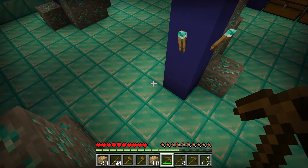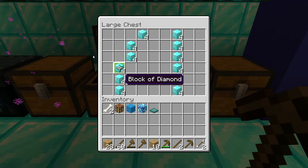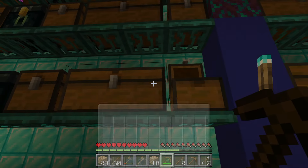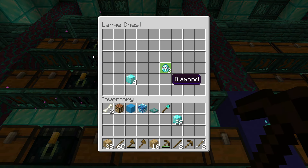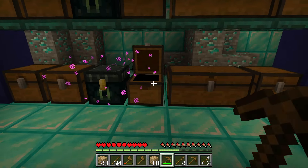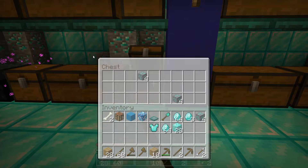I then found another ladder leading to another lower level with more chests. When I searched these chests, first I found some diamond blocks, then I found a diamond shovel. The next chest had three diamonds, then I opened up another and there it was — two sets of 64 diamonds. Jackpot! The next chest had diamond chestplate armor and pants. I only grabbed the chest armor and I have no idea why I didn't grab the pants.